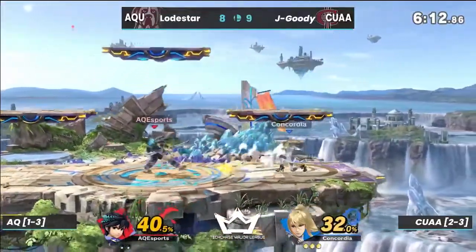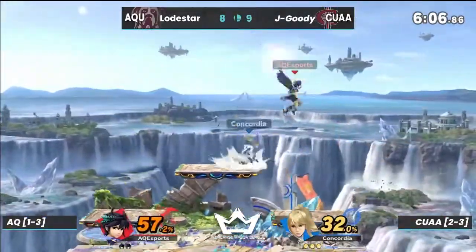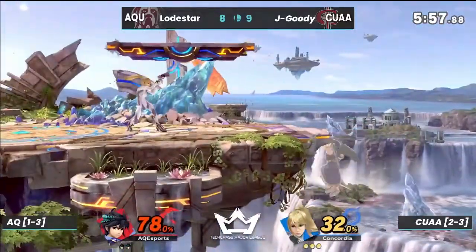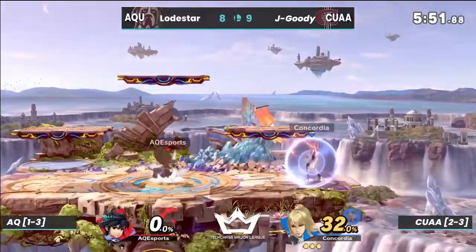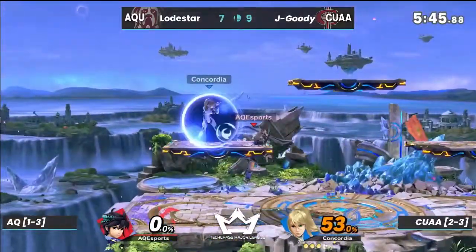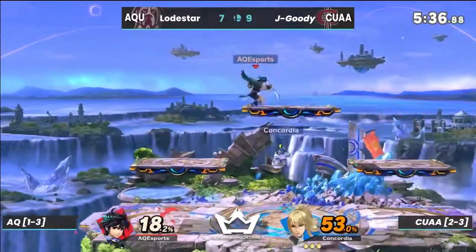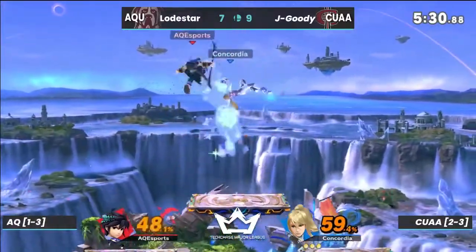It's going to be a war on all three of these platforms for sure. Getting that side-B but doesn't get the up-air off it — a little chip damage. Up-B out of shield sends him off stage. Good opportunity from Jay Goody — blaster right into the up-B, and that's it! That paralyzer — you're stuck in there long enough for Jay Goody to walk up and up-special you.